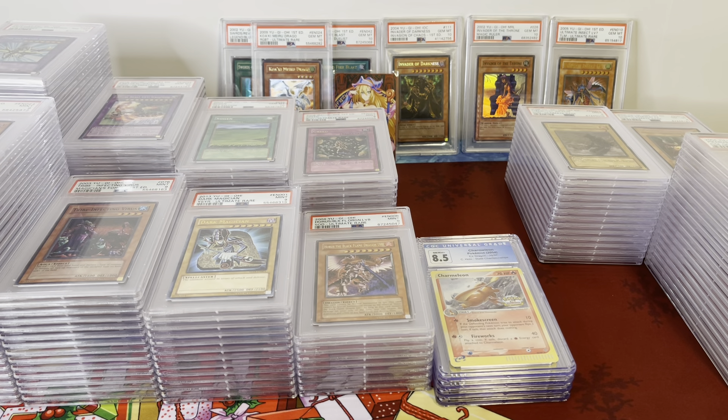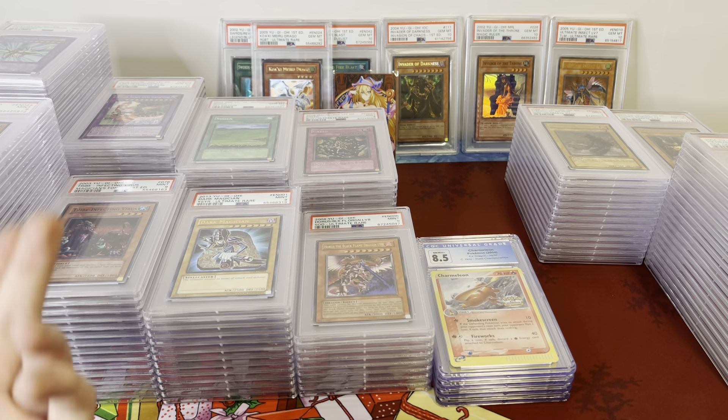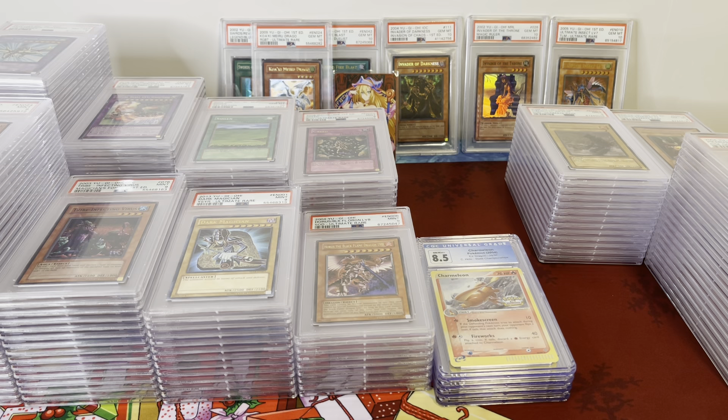Hope you all had a great Christmas and great holiday — happy new year, and thank you so much to anyone who bids. If you watched the whole video, definitely let me know your favorite cards from this auction. Mine's definitely the Horus cards, the vintage PSA 10s, the LOB-to-AST stuff, the Pharaoh's Servant holos, the Ultimate Insect Population 1 — a lot of good cards. If anybody does bid on the auctions and watched this video, leave a note when you place the order just saying you watched my YouTube, and I'll include a freebie with your eBay order.